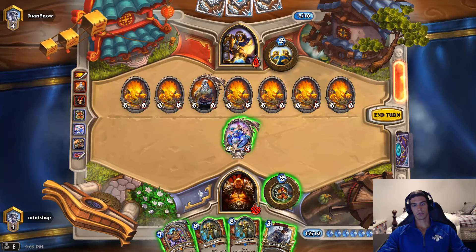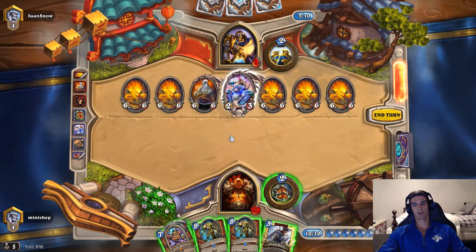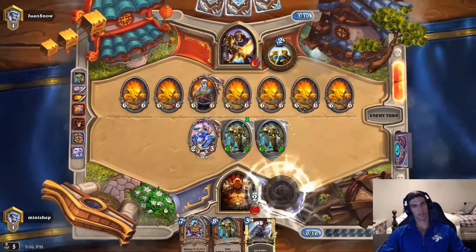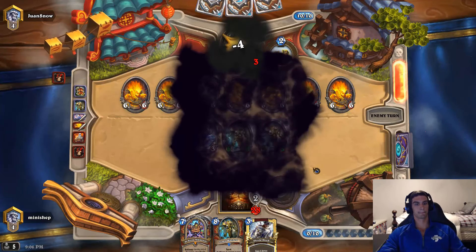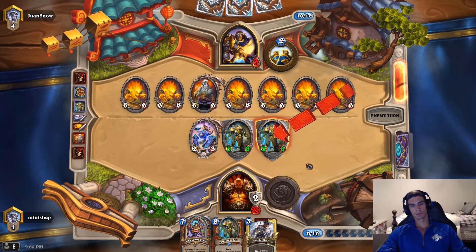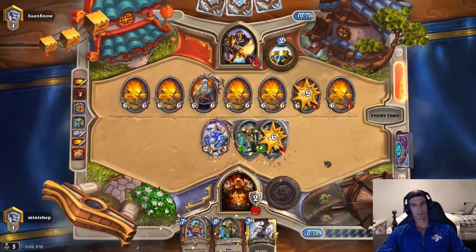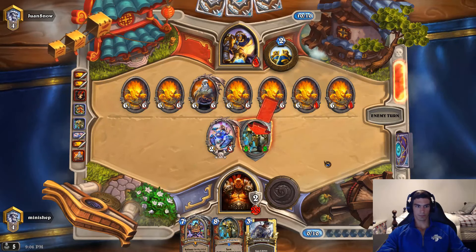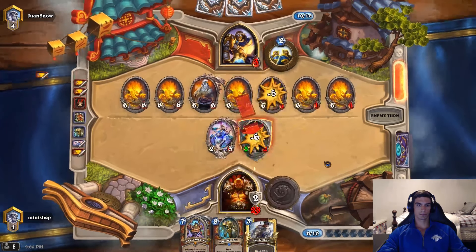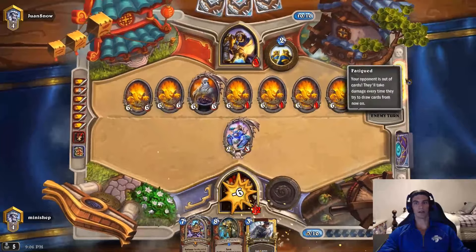What's that — six times seven, forty-two, if that gives me thirty-five, that gives me forty. Just gotta stall, but I think I win, cause he can't kill me this turn so he dies on his next draw. Yeah, there's nothing he can do — he dies next turn.